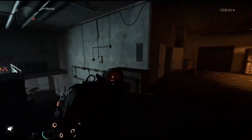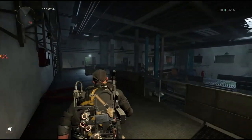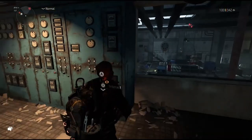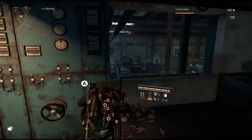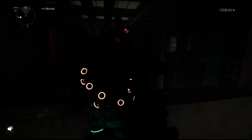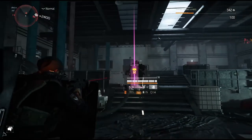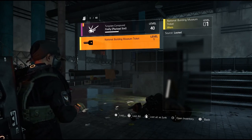Go back into that room we were just in. You'll see a light flickering down there — that's where we want to go. We can interact with it. When we do, a heavy enemy spawns and we just need to take him out. He's going to drop a museum ticket. There he is — let's take him out. Here is the National Building Museum ticket — pick that up.